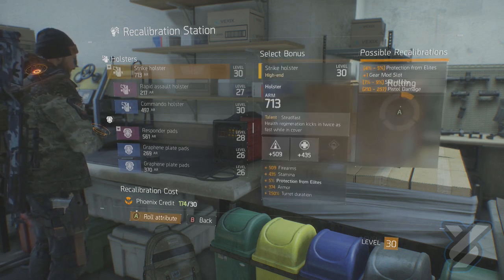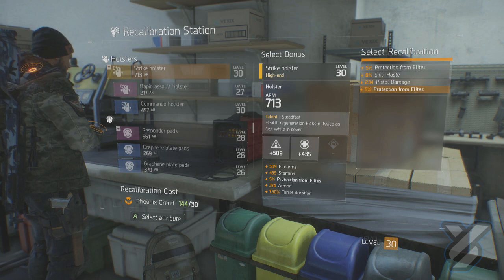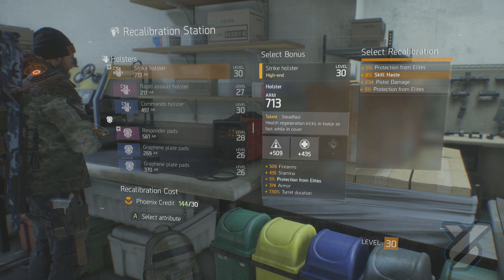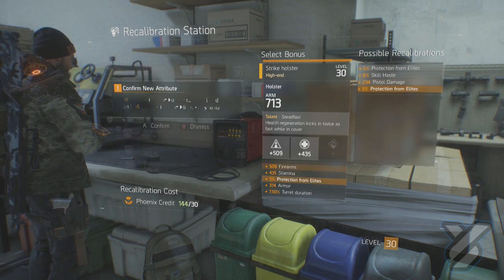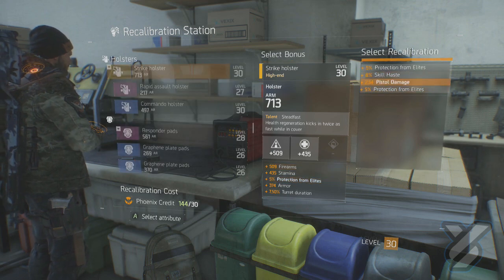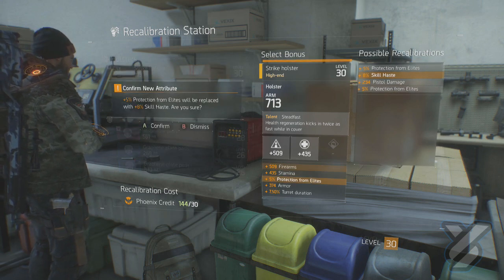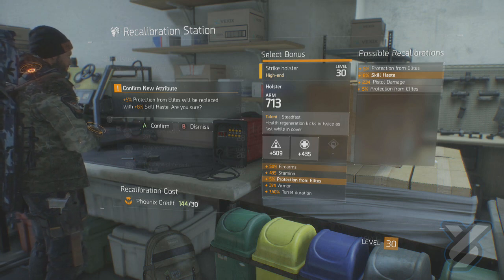We're just going to roll the attribute — and it's rolling. So it gave us options we can pick from: five percent more protection, plus eight percent on Skill Haste, five percent Protection from Elites which we already have, or plus 234 pistol damage. Since we already have the Protection from Elites, we'll do Skill Haste to increase the rank and speed on our skill.